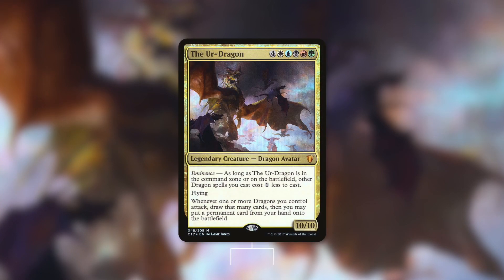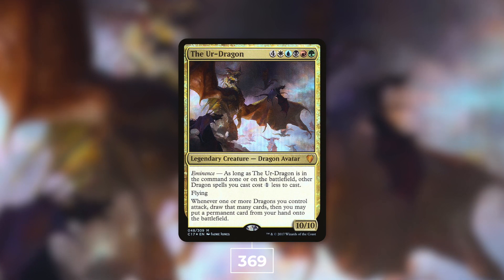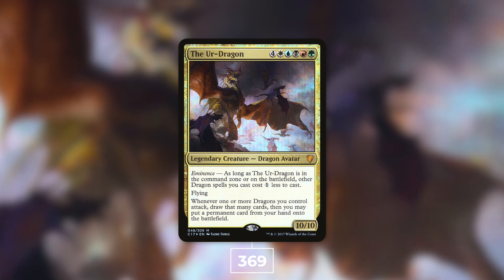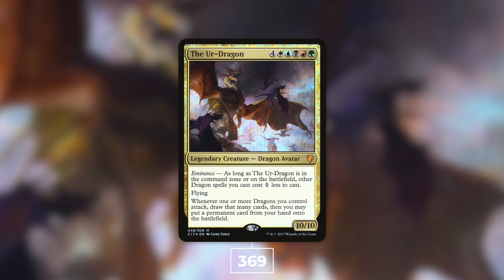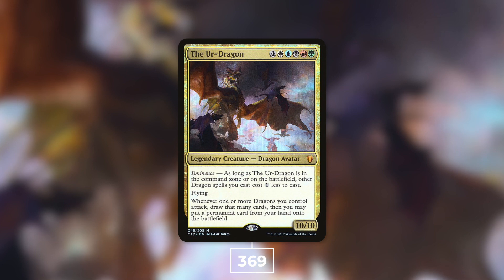At number four with 369 decks we've got The Ur-Dragon. It's a 10/10 Dragon Avatar that costs four white blue black red green. It has Eminence — as long as The Ur-Dragon is in the command zone or on the battlefield, other Dragon spells you cast cost one less. It also has flying, and whenever one or more Dragons you control attack, draw that many cards and you may put a permanent card from your hand onto the battlefield. The theme is, of course, Dragon tribal.